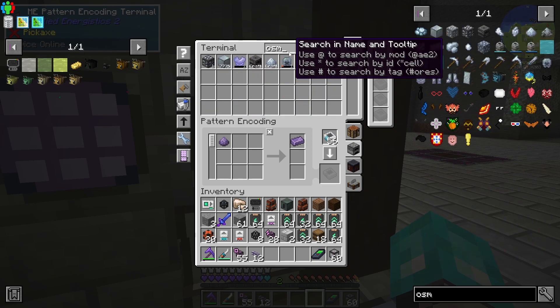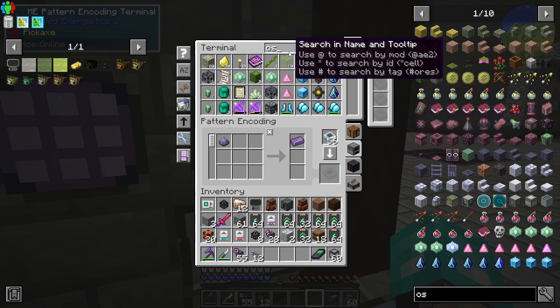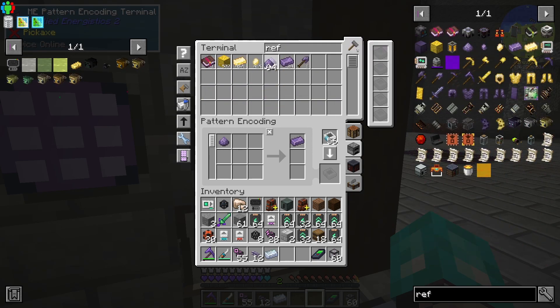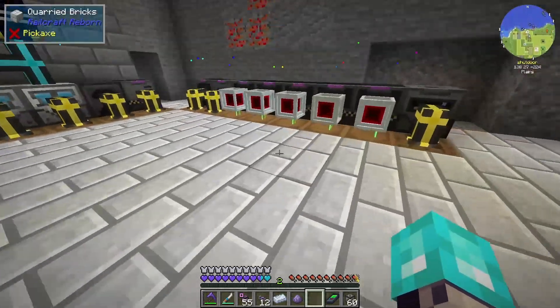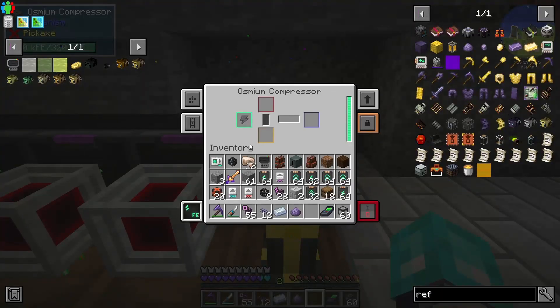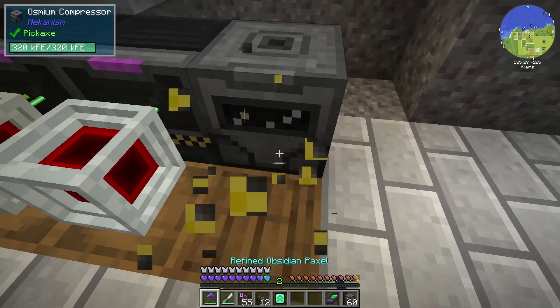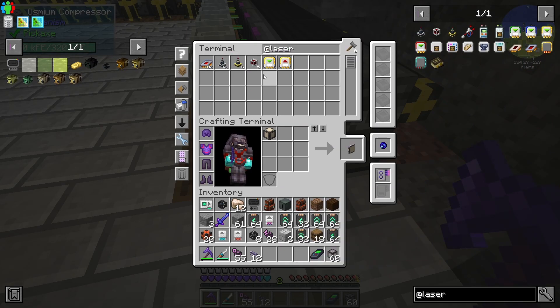Let's get some osmium. I believe it is a one-to-one. Let's just make sure before we actually craft this recipe. You need the actual osmium to go into that bottom slot — that gives you 200. So it is one-to-one.